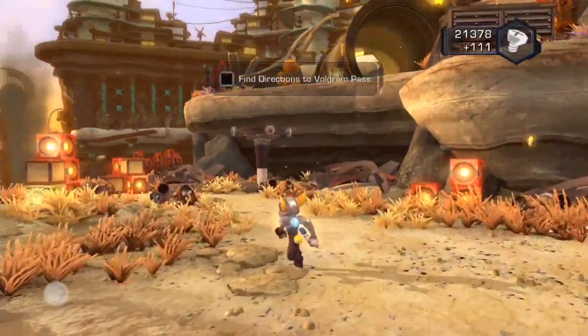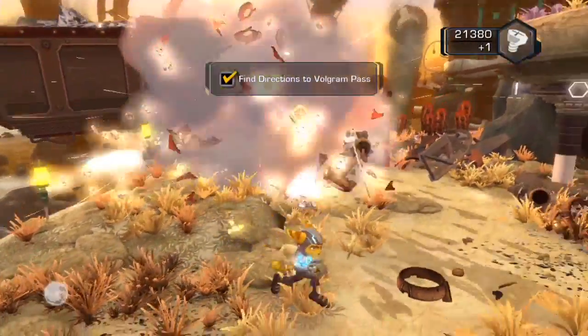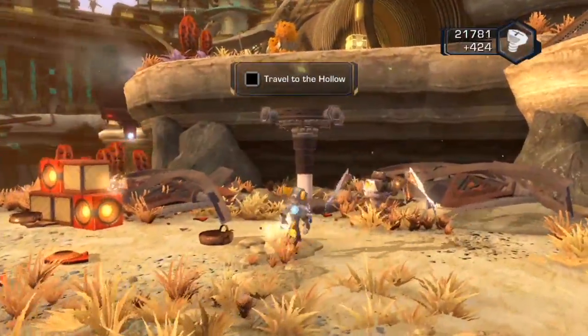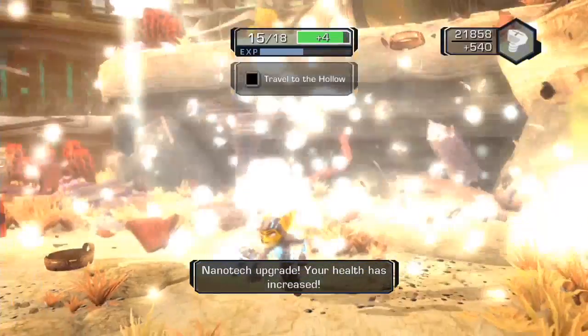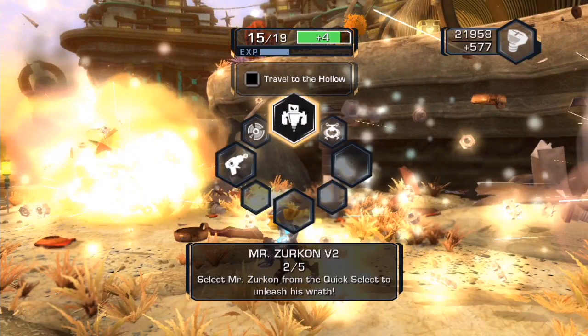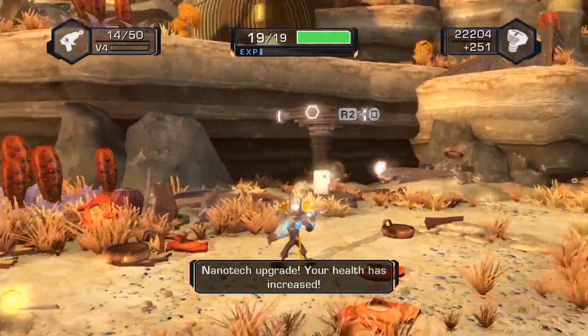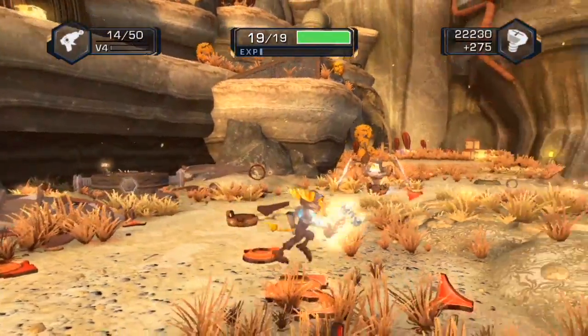When you do the trampoline thing with Clank he sounds so weird. Oh shit, was that an enemy? I just kicked his ass. Oh, they have much more health — I'm so used to using Clank, I forgot I have guns. How do you shoot again? Square — okay cool.